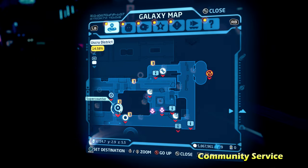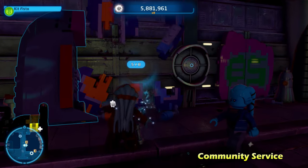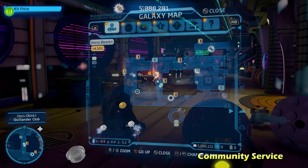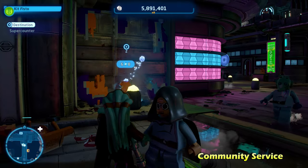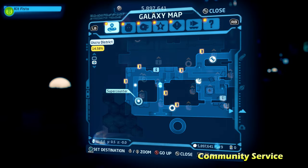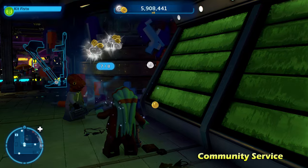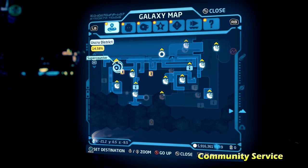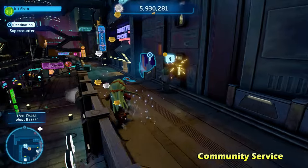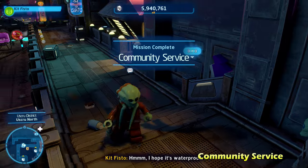You can destroy the graffiti by using the force, lightsabering it, or shooting it with a blaster — whatever you want. Just make sure you destroy all eight pieces. Note that the U-Screw District has different floors or levels, so be careful finding them all. One piece is behind a rumor icon on the map, so it can be a little tricky. But once you destroy all eight, you'll immediately get the kyber brick for Community Service.